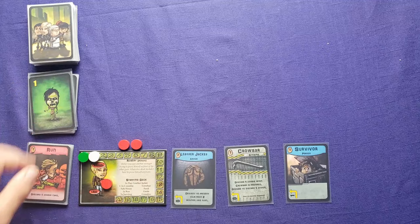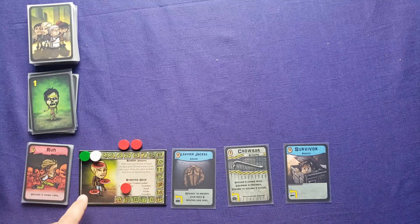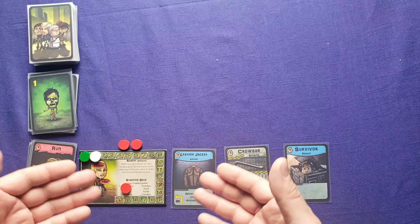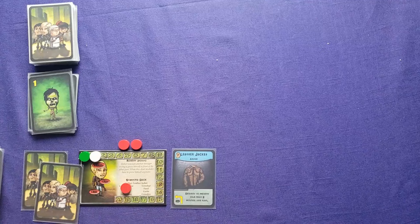Let's talk about wounds. Depending on which part of you gets wounded, there's a detrimental effect. If you're wounded in the leg, you can no longer play run cards. If you're wounded in the arm, you cannot hold two weapons at the same time — only one. And if you're wounded in the brain, you're dead.